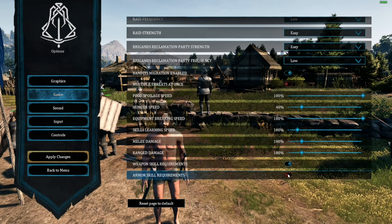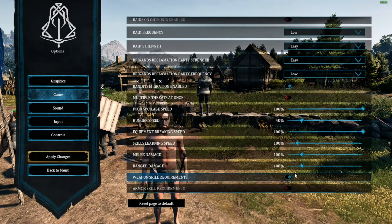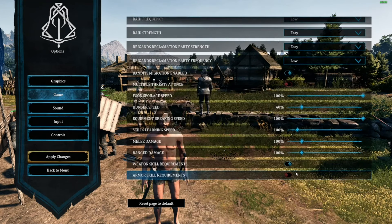You can fluctuate melee and range damage depending on what you want to do. There are weapon skill requirements and armor skill requirements that you can turn off. So even though they reduced the armor requirements, if you want strength one and still be able to wear full plate, you can do that. They also added equipment breaking speed — you can turn that all the way down, though you can't quite get it to zero. You can basically set up this game to whatever custom experience you want.